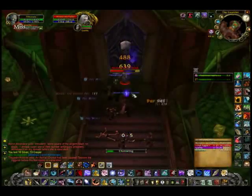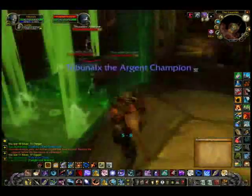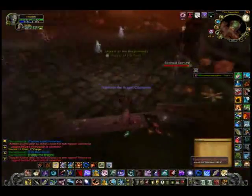Go into the second boss — nothing really special. Summon your pet and simply kill him, then take care of the enemies inside the temple.